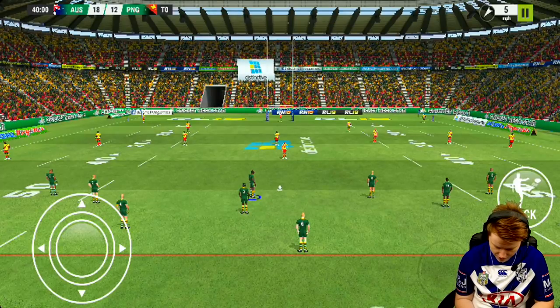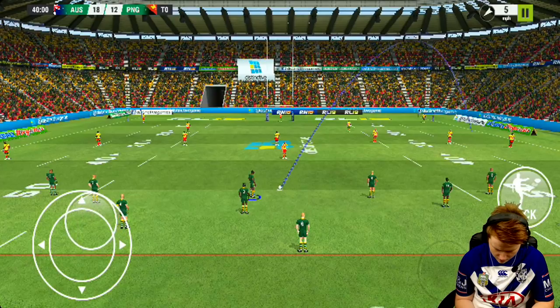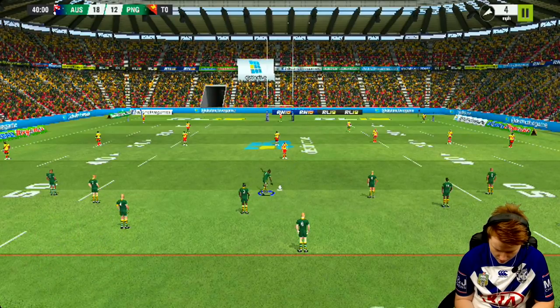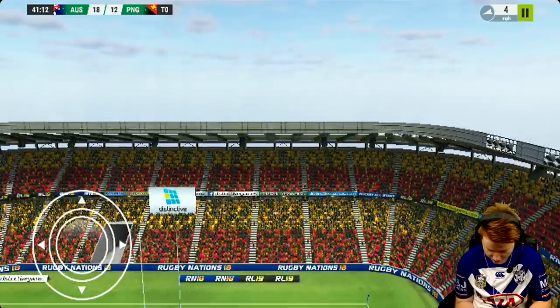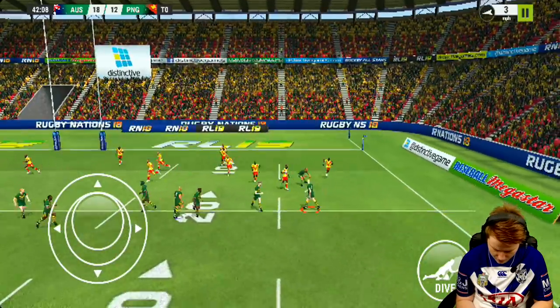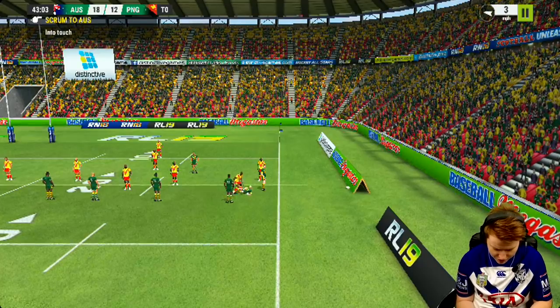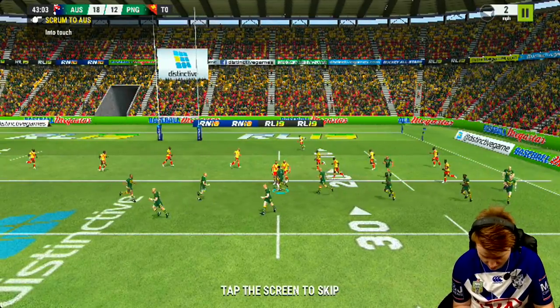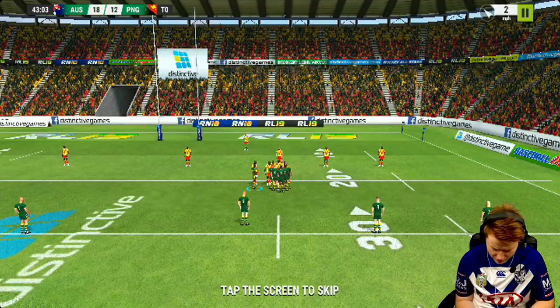I'll tell you what, graphics are pretty good. Hold down the kick button and aim — there's the kick-off. The graphics look really, really good. 'Hold tackle buttons to chase player with the ball.' Come on, make the tackle — make the tackle! Come on! All over the sidelines, scrum to Australia. I don't really know how to tackle very well. The graphics are good but also the controls seem pretty simple, which is good.